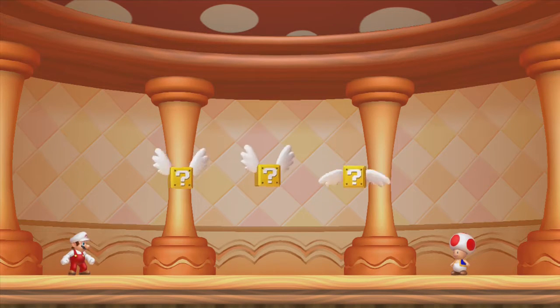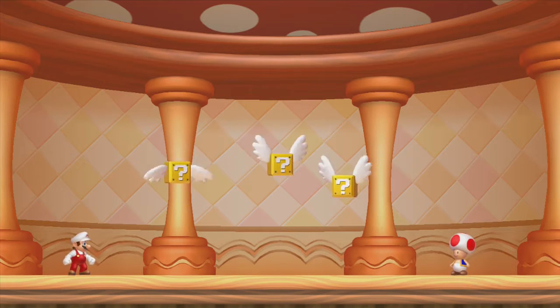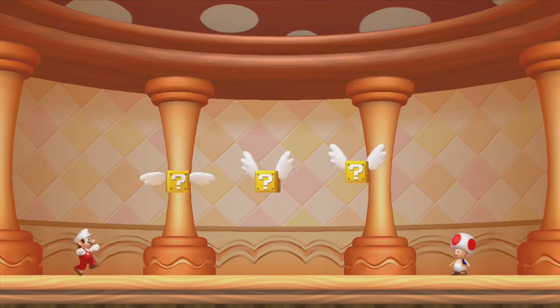This is a mushroom house with a pretty simple mini game — keep your eye on Bowser and hit the other two blocks. We can see Bowser is on the left, so we'll go ahead and get our mushroom and star.